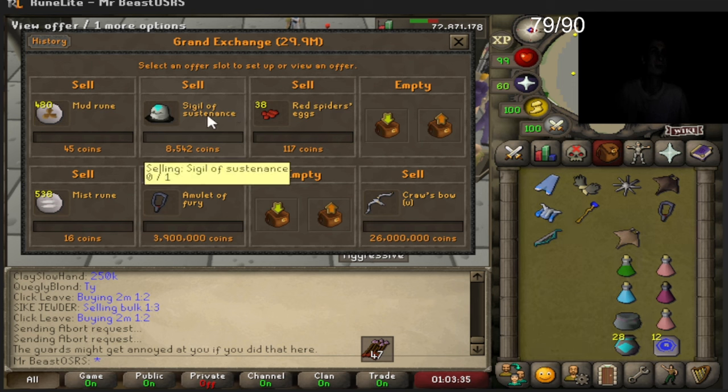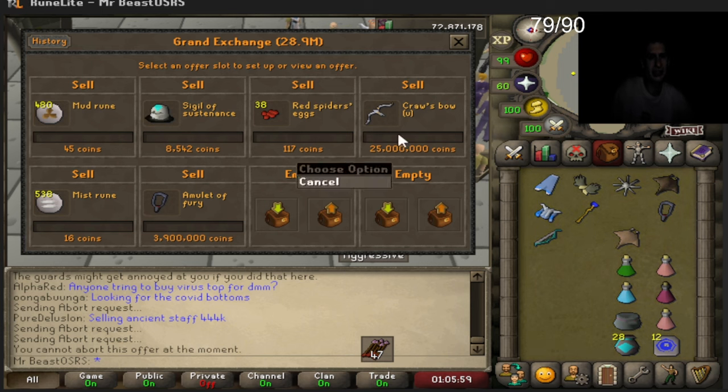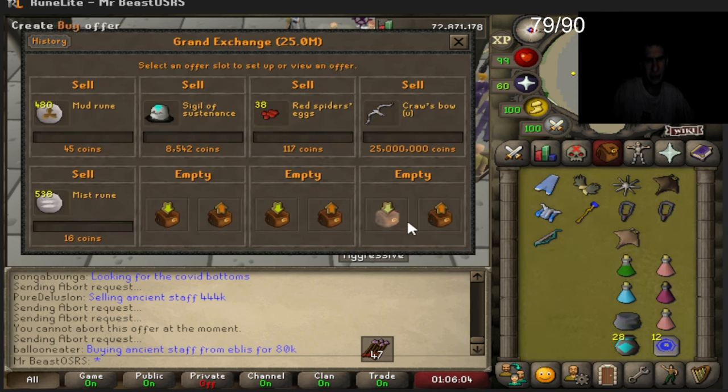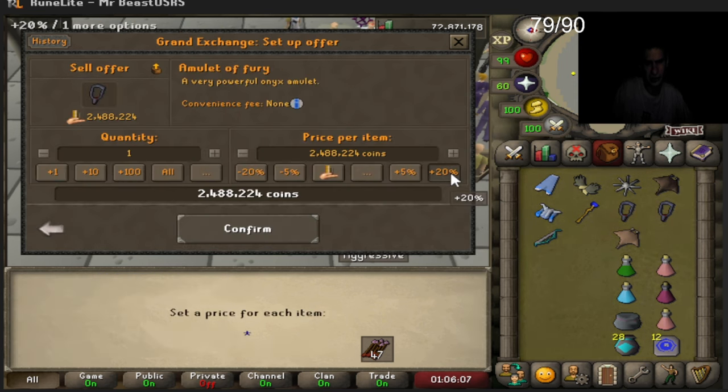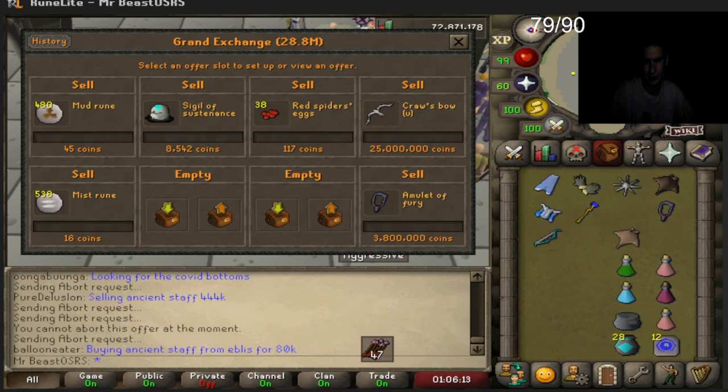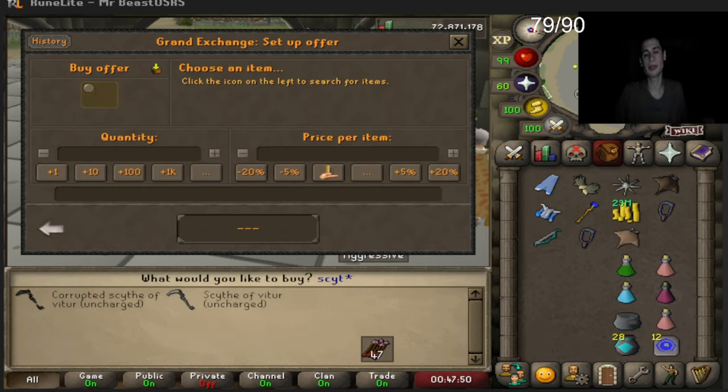I know you guys want to use a sigil with it, but it dropped about three mil. We accidentally put it in for 15 mil and it didn't sell. We're also trying to merge this fury on the side to see if we can get like 800k for it. We sold the crossbow for 23.5 million gold.